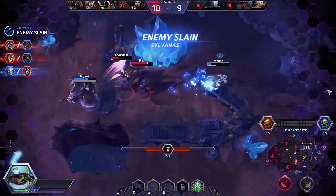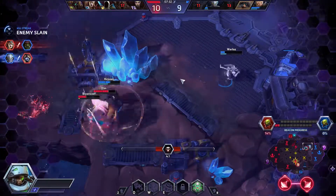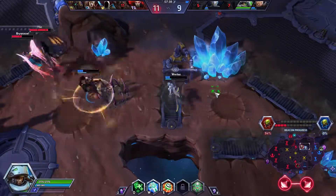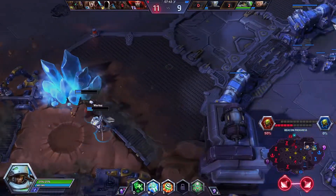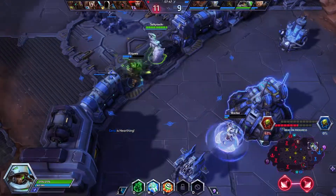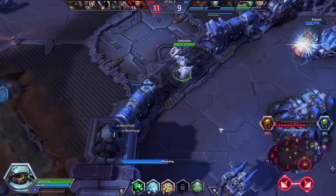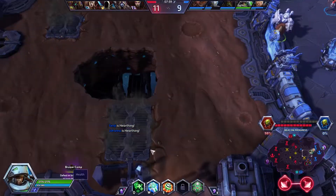The other team is cooperating way better than ours — they're taking me out first, which means my teammates are way easier to take down without me. My team isn't actually protecting me. I don't know — it may be my fault, I may be out of position.